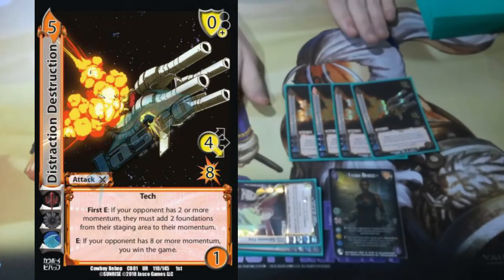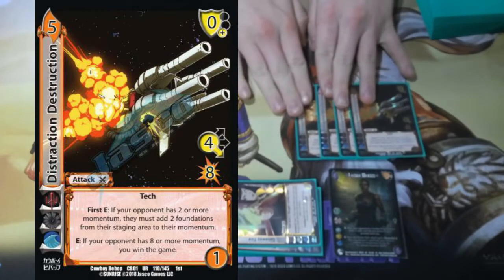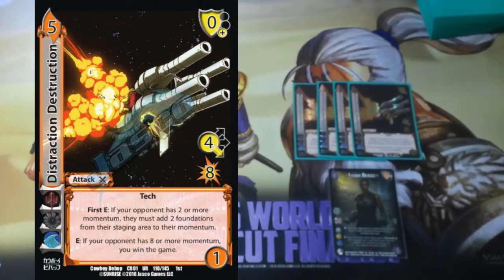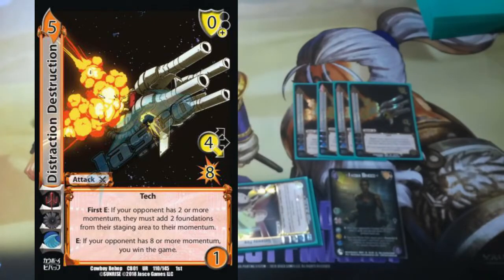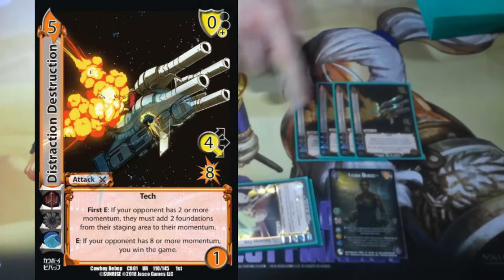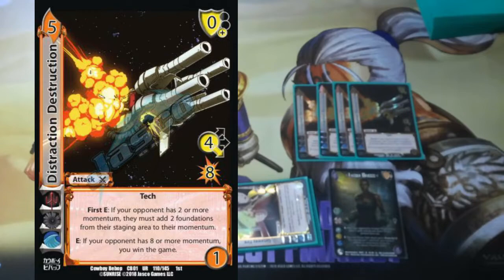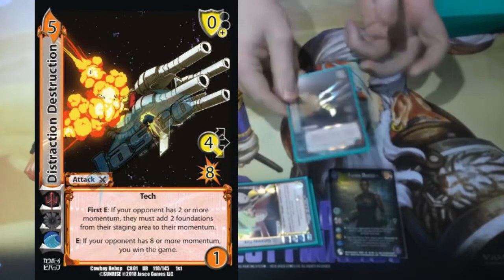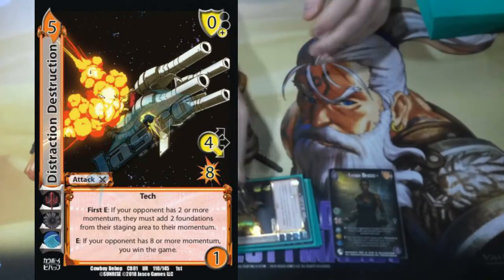And if not, Distraction Destruction is fourteen damage in Jackie. So we've got a six-high for twelve and a four-low for fourteen. And then we've got a four-mid for five. It's possible that with these big beefy attacks and the first enhance limiting what my opponent is allowed to play in their staging area, we just kill them with damage before we kill them with the momentum win condition.